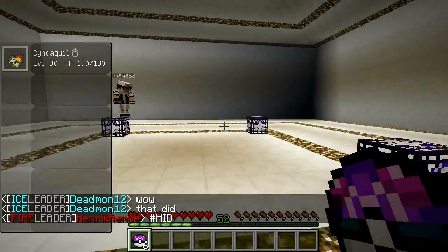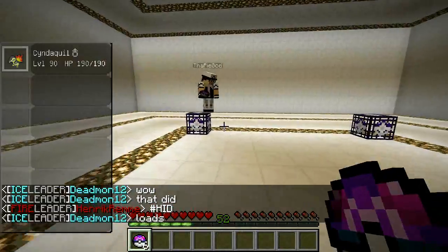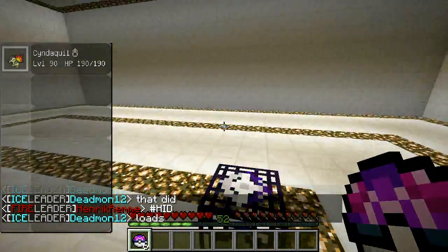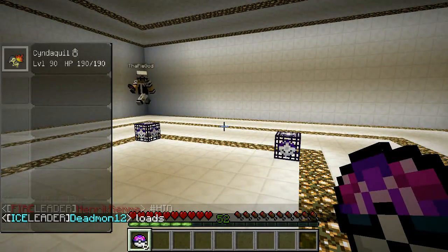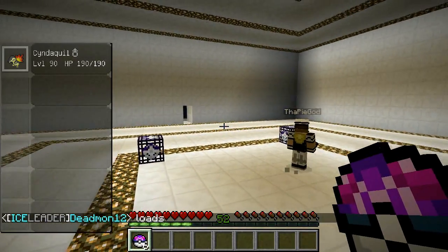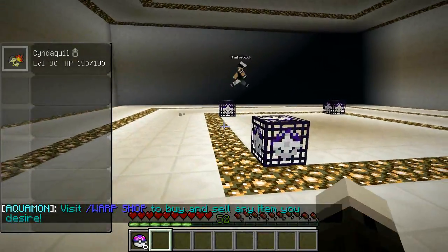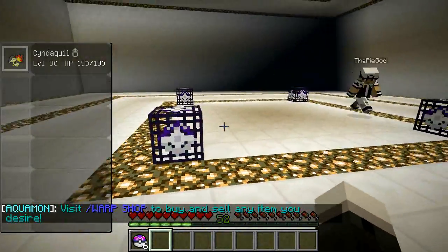You get 60 seconds once the spawners turn on to catch anything you can. So don't waste your Master Balls — you only get 6. Catch the 6 best Pokemon you find, and then afterwards you battle each other. I'm just going to give you a quick little demonstration of how that goes, so keep watching.